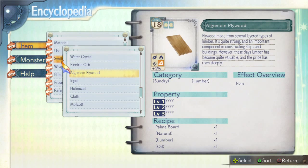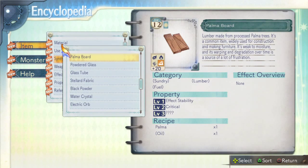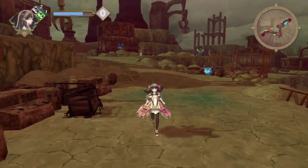We need palma board, natural lumber, and oil. Palma board — we need palma and oil. Alright, so let's go get some palma.